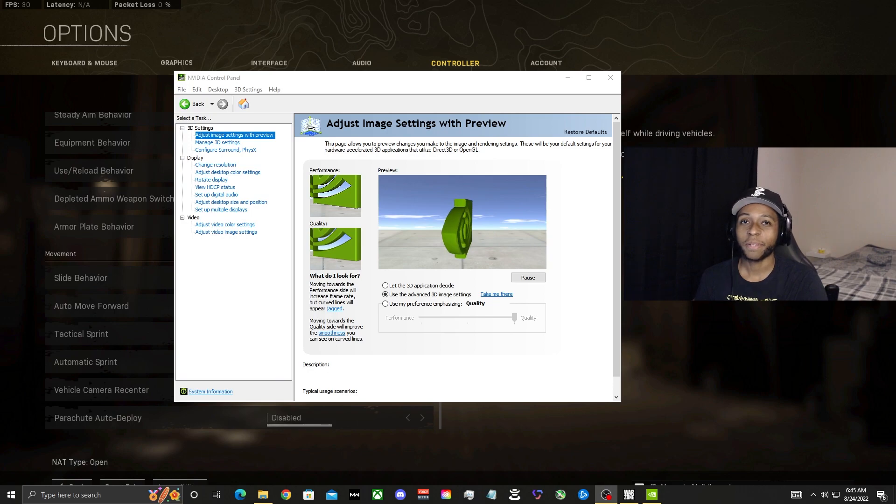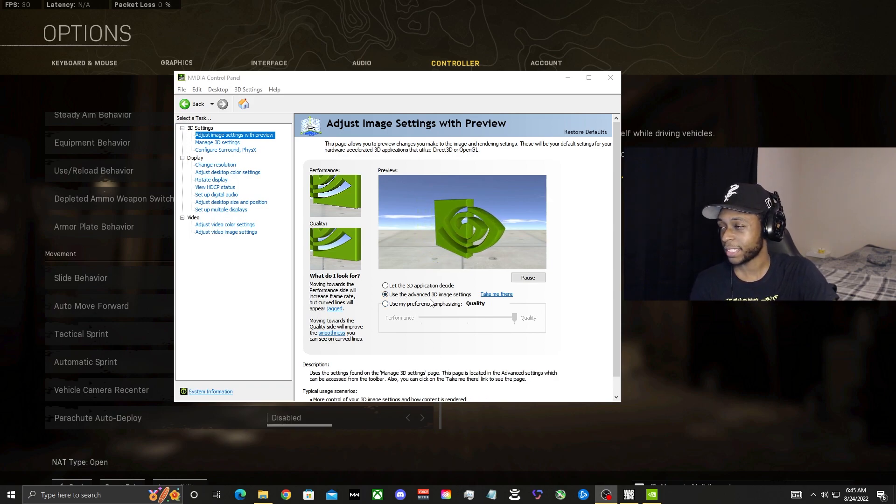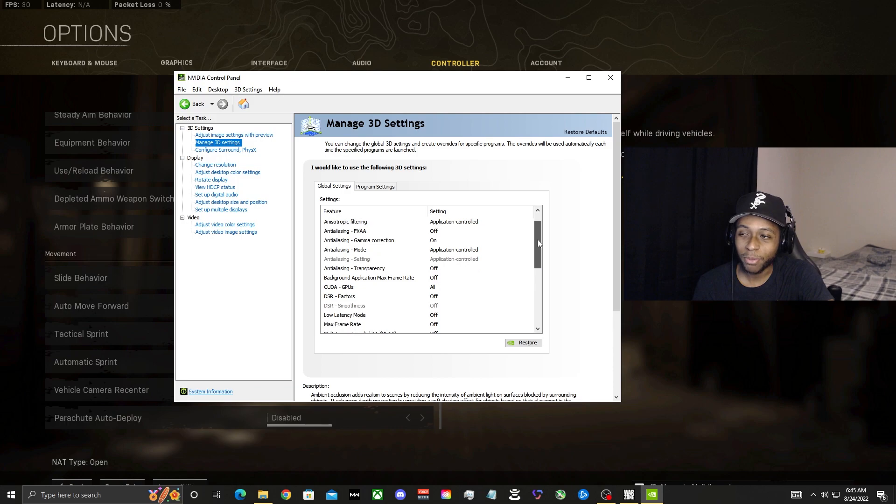As a bonus, here are the NVIDIA Control Panel settings for max FPS — note these are for NVIDIA cards only. Under Adjust Image Settings, select Use the Advanced 3D Image Settings. Then go to Manage 3D Settings — pause the video or take a screenshot to capture these global settings, which will noticeably boost your FPS.